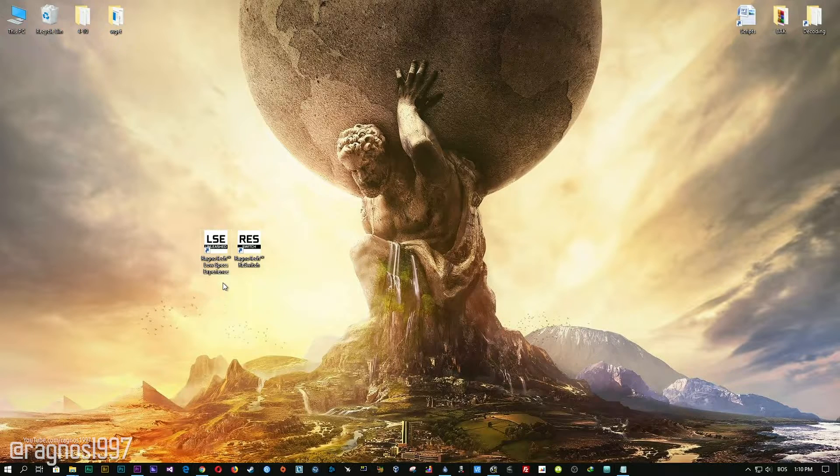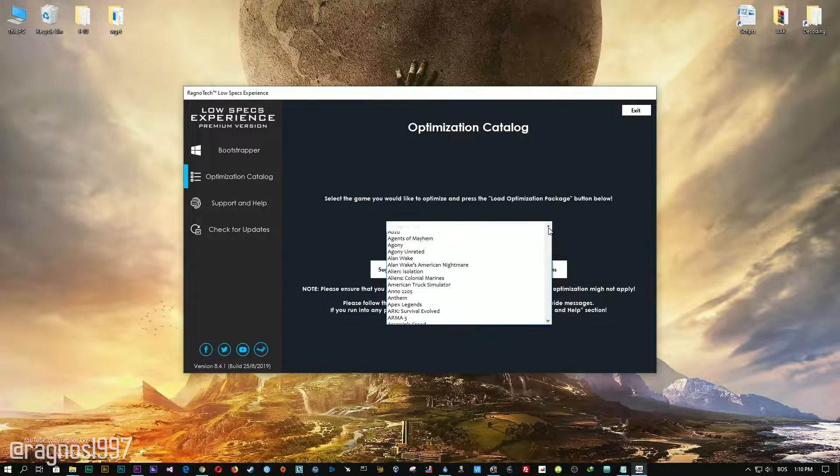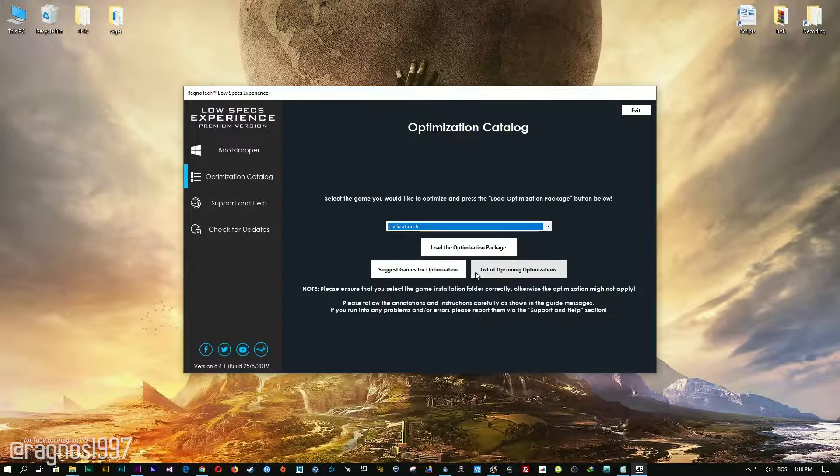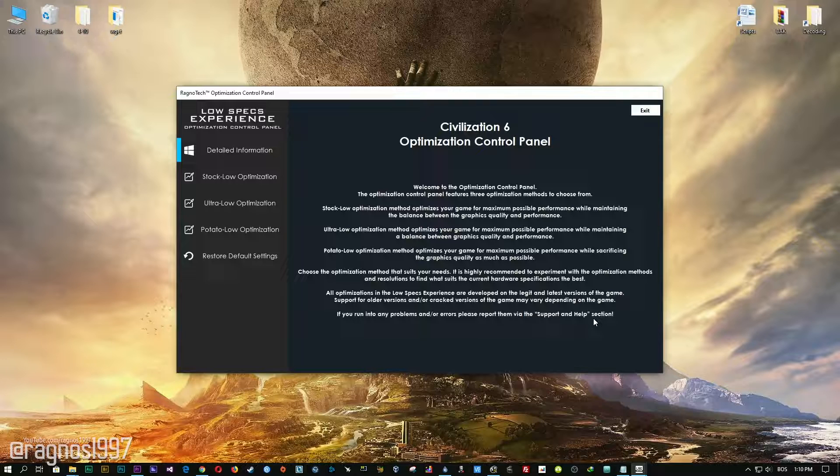After you download it, simply install it and you will get these shortcuts on your desktop. Now start it and head over to the optimization catalog section. From this drop-down menu select Civilization VI and then press load the optimization package. Select the destination folder where your game has been installed and then press OK and the optimization control panel will load.